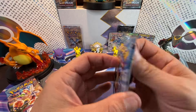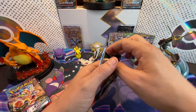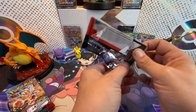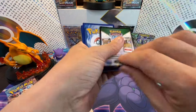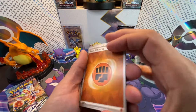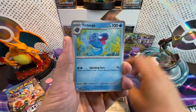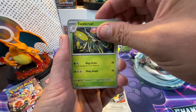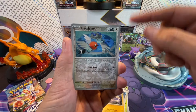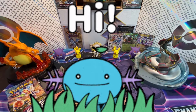Here we go with the first pack of Stellar Crown! Eight packs of Stellar Crown versus eight packs of Temporal Forces — who's going to advance to the finals? We got Duraludon, Bergmite, Tirtouga, Milotic, Toadscool, Kofu, Minior, Show — and Ponyta and Noctowl. No hit in pack one. Give us your predictions in the comments!